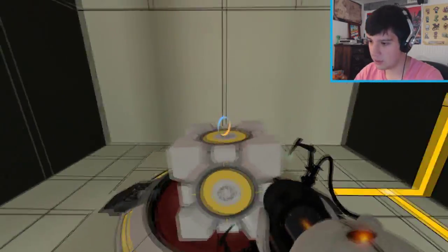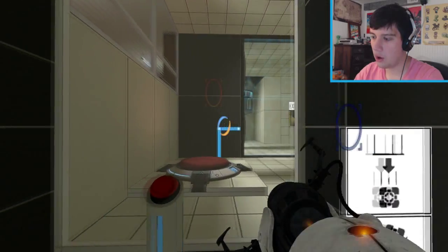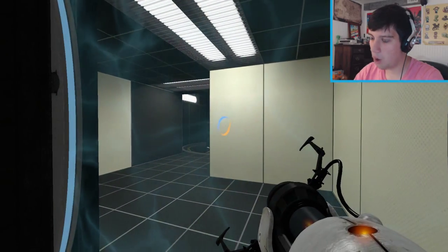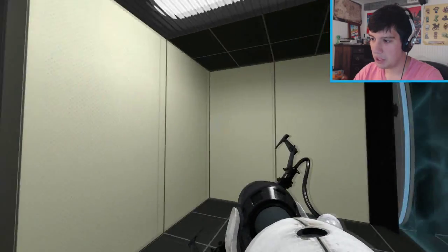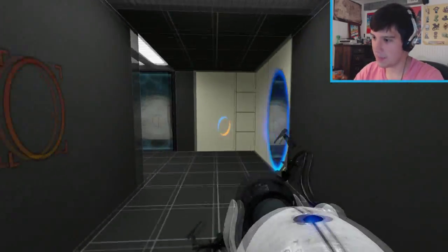So this goes right there. And then what do I do? I got to do that — that'll destroy that cube and I can make my way up here. Except why do we have these walls right here? Is the test chamber not over yet? Apparently it is. I don't know what to think about this, but I think that's the end of the map right there.